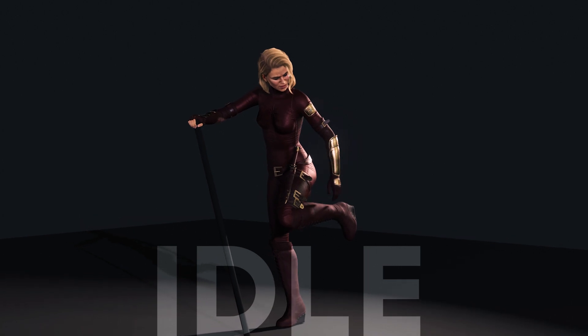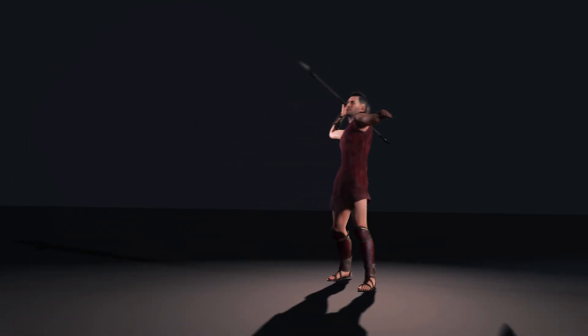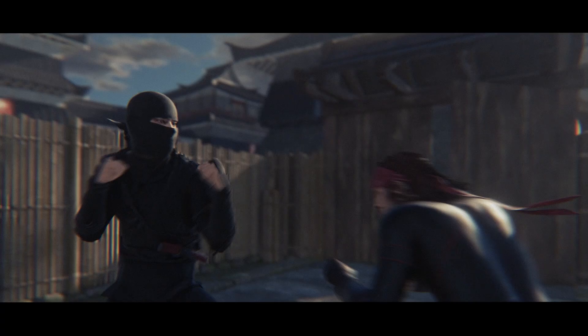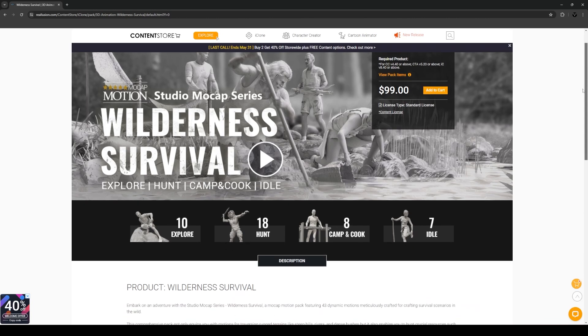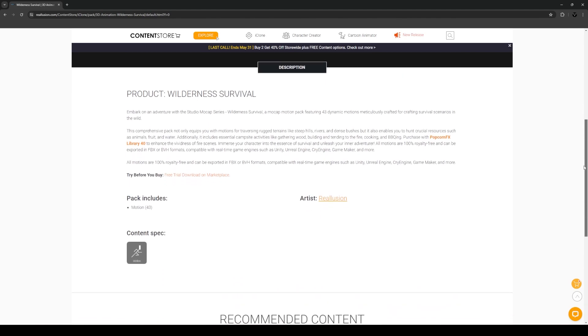These seem to take a lot of inspiration from TV shows like Naked and Afraid, or really any show that depicts humans attempting to survive in the wilderness using primitive technology. This doesn't really align with much of my main storytelling elements of assassins, fighting, and parkour. But Reillusion was nice enough to send me this pack for review, so I thought it was a wonderful opportunity to put it to the test and see how I could apply it to my own narrative storytelling.